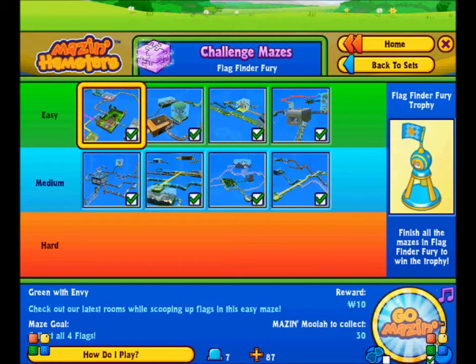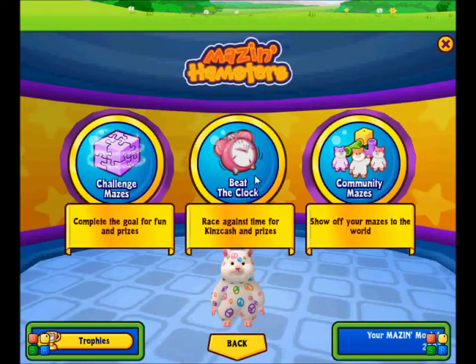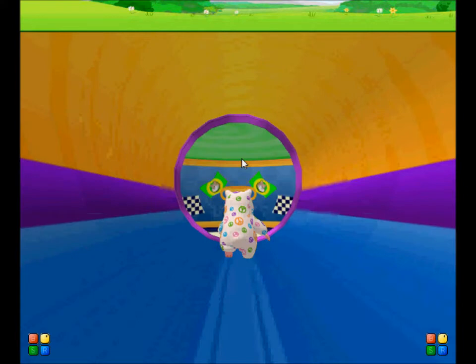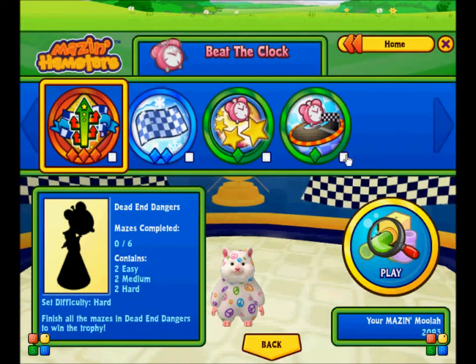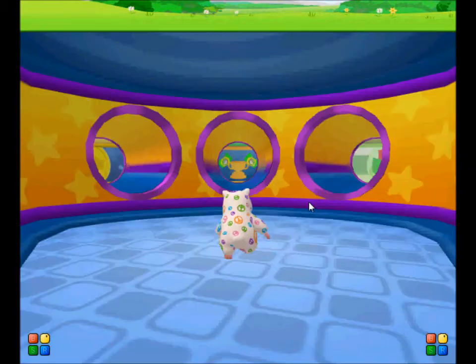You click Go Mazen and you can choose to walk or go in a ball. That shows tubes and rooms, how many there are, how many KinsCash you can get, and Mazen Moolah at the bottom. That's the trophy you can get if you complete the whole thing. Then if you go to Beat the Clock, it's basically the same deal — you can pick anything from any of the sections, but I'm not a huge fan because you're timed, and I don't like being timed.